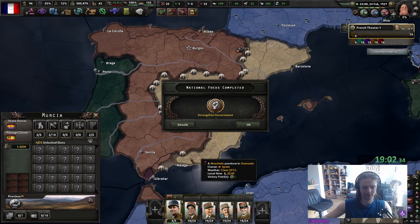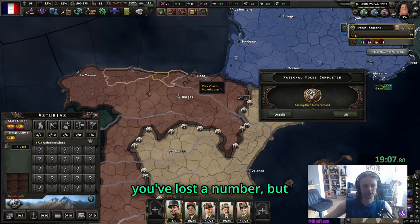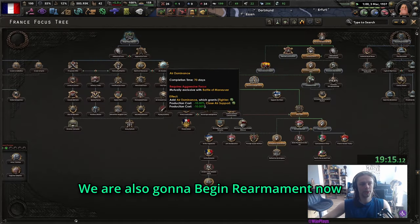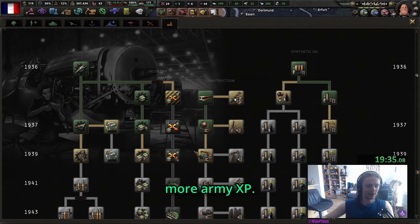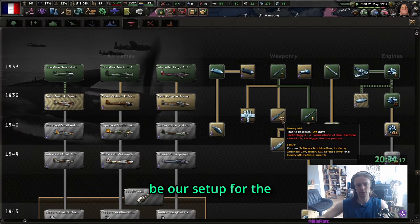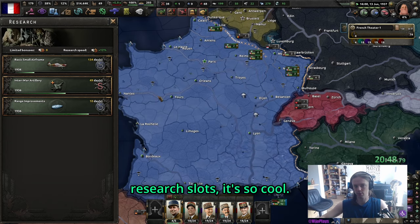We are also going to begin rearmament now, as well as aggressive focus - that's so important simply because it's actually useful to get more army XP. Let's also get the basic small airframe - that should be our setup for the air wall. I love having free research slots. France has five billion things to do: improved worker conditions, getting rid of the strained government, efficient economy, full employment, Victors of the Great War - there's so much.